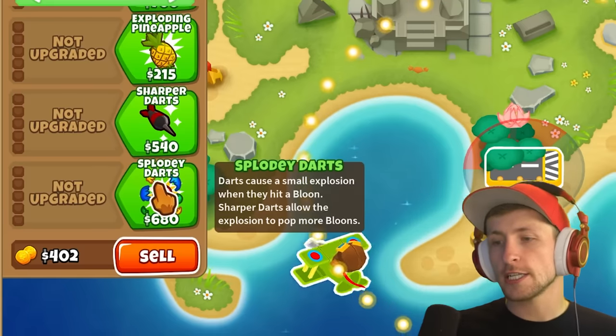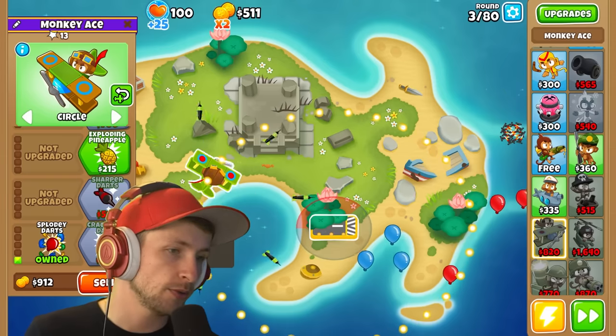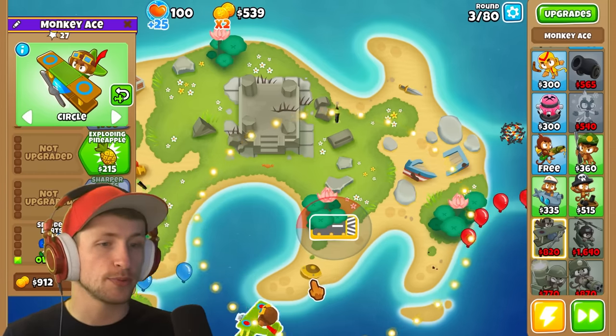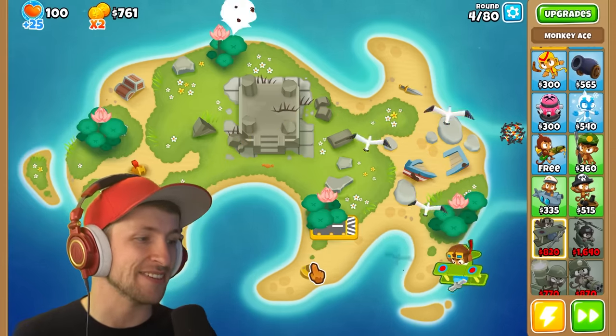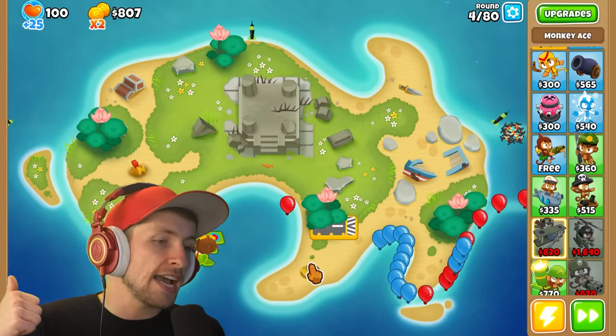Splody Darts — darts cause a small explosion when they hit a balloon. Sharper Darts allows the explosion to pop more balloons. Look at that — they actually explode now! That's amazing. I love that. Anything that deals with explosions always gets my thumbs up.